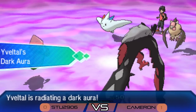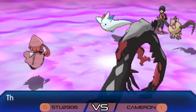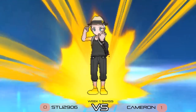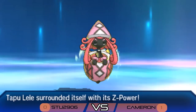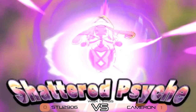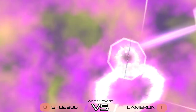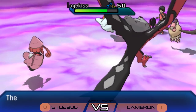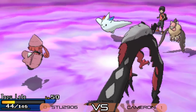Yveltal hits the field for Stew, bringing its Dark Aura ability — meaning Mandibuzz's Foul Plays will hit a bit harder. Togekiss uses Protect this turn, not wanting to take another Shattered Psyche like turn one. Stew fires off Shattered Psyche again into that slot — he can't target the Mandibuzz because of the dark type immunity. The Z-move bounces off the Protect and does a bit less damage. Foul Play comes out from Mandibuzz, targeting the Lele.